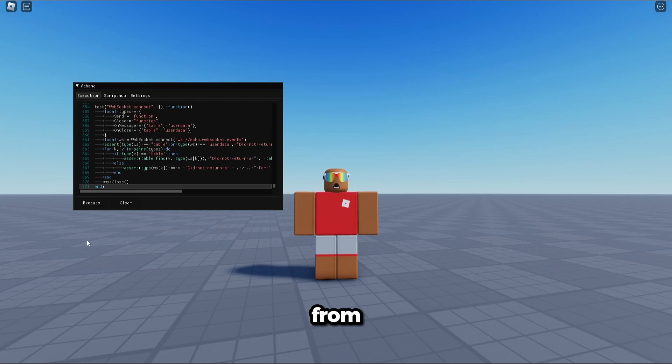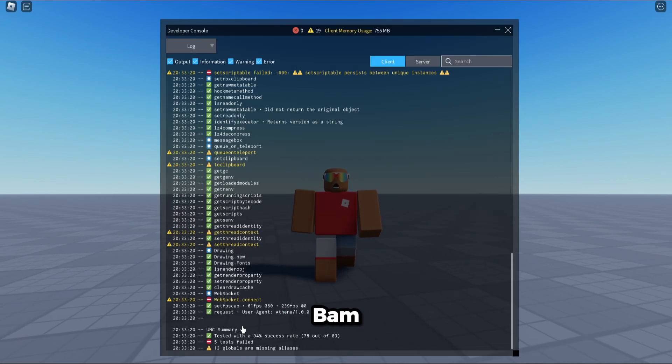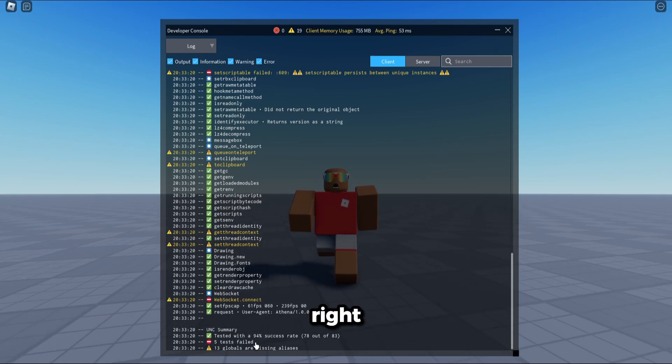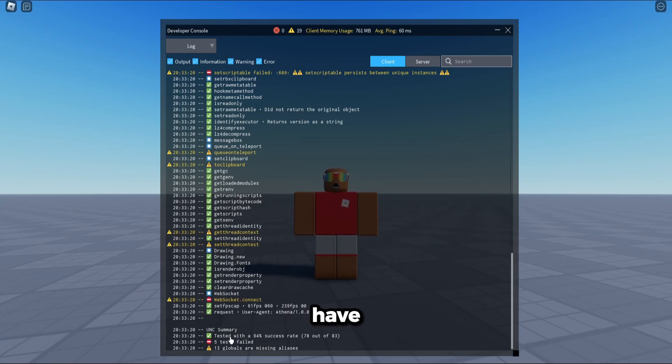So for the UNC test — we're going to execute this, run the console, and bam: 94% success rate. This is one of the best executors out right now; most executors should not have this much. As you can see, the user agent is Athena. If it was like a Solora DLL, then it would say Solora, but no — it is Athena. It is still an executor.